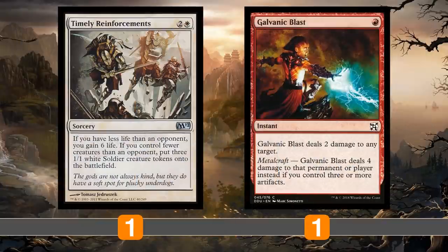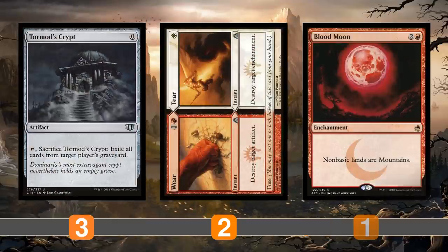For the anti-aggro package, we've got Timely Reinforcements to gain six life and get some blockers if we need one or two more turns to survive and combo off. Galvanic Blast as additional removal against creature-based combo decks like Druid Vizier. For hate pieces: Tormod's Crypt as graveyard hate, which conveniently is also a zero-drop artifact — one of the combo pieces we need — so it serves dual purpose. Wear and Tear handles artifacts and enchantments, most relevantly Rest in Peace and Leyline of the Void which shut us down since we need our graveyard. Blood Moon is crucial against Tron and especially Amulet Titan.